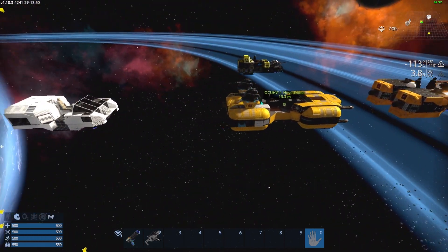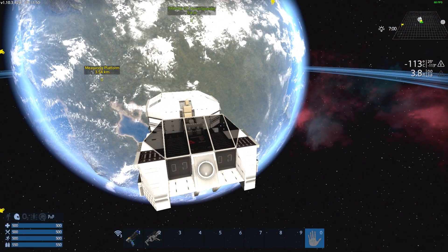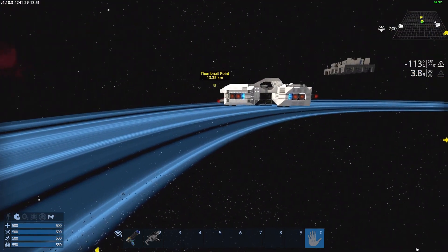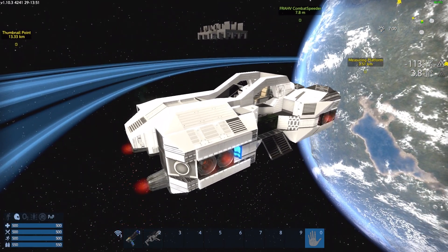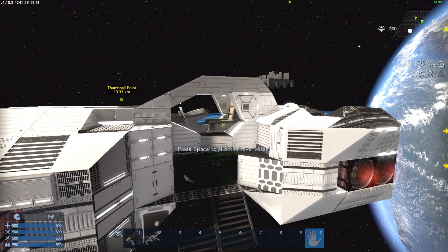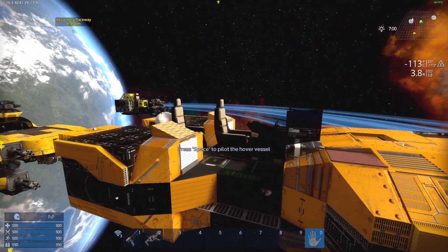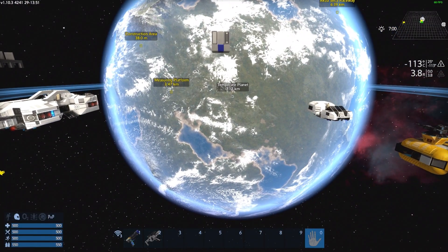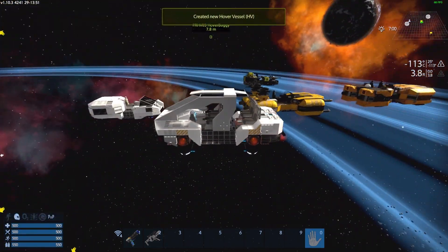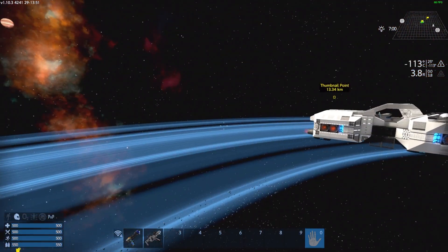I also mentioned that this new one should be basically a step up from this open top hover speeder here, and you can sort of see it is. Because it's a combat speeder, I decided that there should be some blocks around the driver's seat just to protect you from incoming fire a bit more — look how vulnerable the driver would be otherwise. And it ended up looking a little bit like the hover buggy, which I'm quite happy about. So it sort of looks like it's a relation of both of these, which is kind of cool.